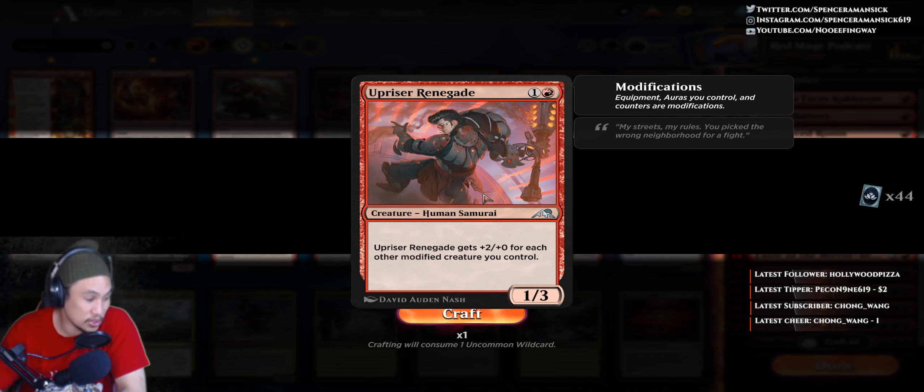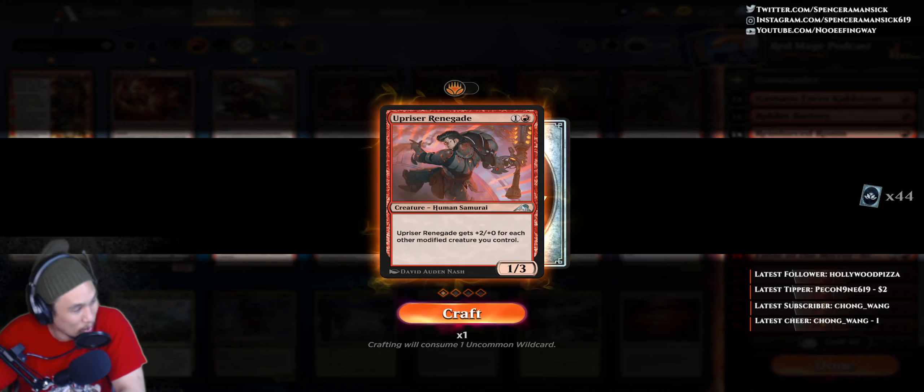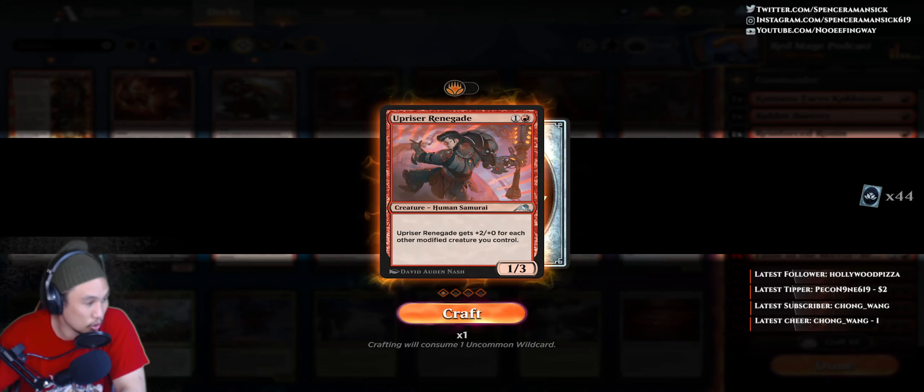Upriser Renegade gets plus 2, plus 0 for each other modified creature you control. To update you on modifications: equipment, auras you control, and counters are all modifications. So anytime you add stuff to your creature, it modifies your creature — it's considered a modified creature.